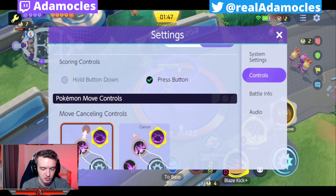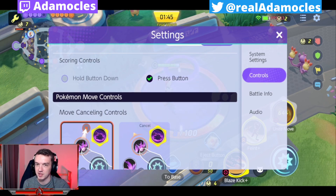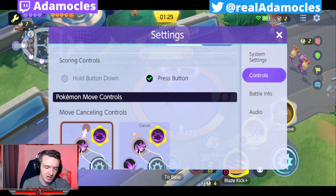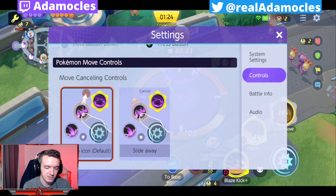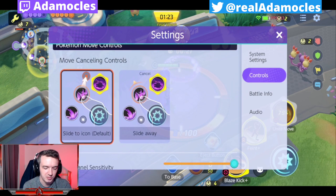As far as scoring controls, 100% put on press button. It's going to make it so you don't have to hold down in order to actually score a goal. You can just press it once and it's going to automatically start scoring the goal for you, and it frees up your hands to be able to do other things — look around the map, et cetera. So I would highly suggest putting press button on instead of hold button down, which I believe is the default.